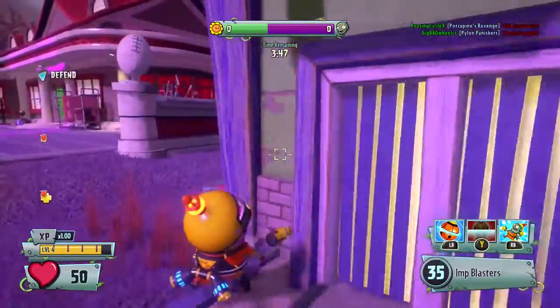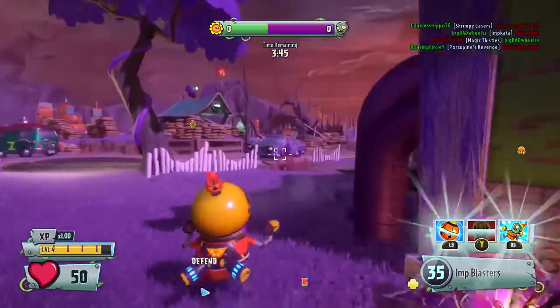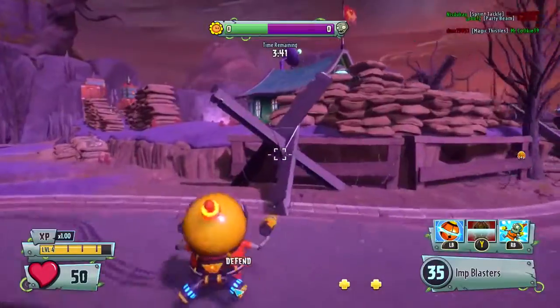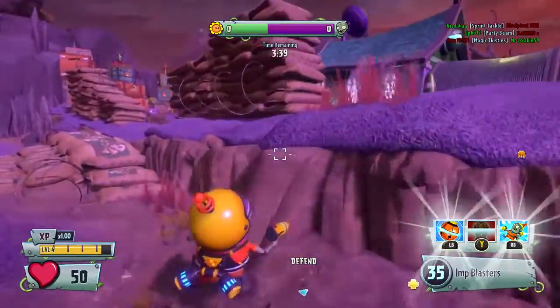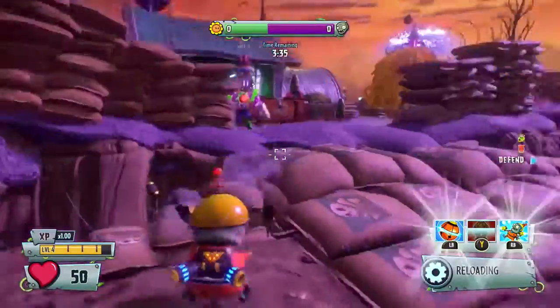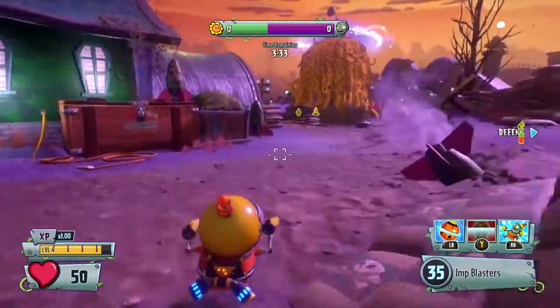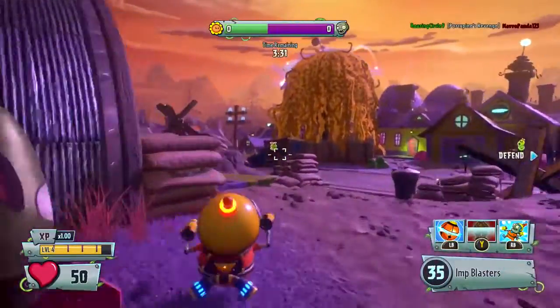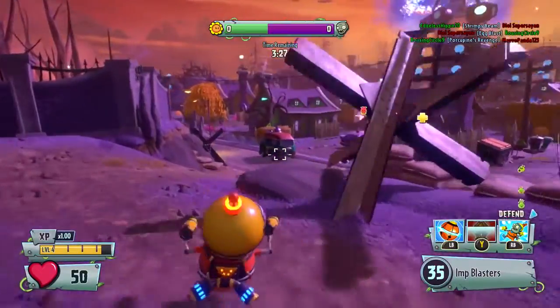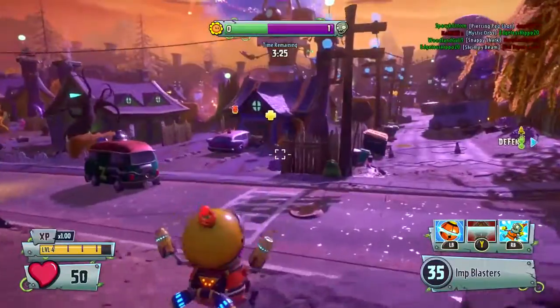Especially when there's a big crowd, people generally seem to target the bigger enemies — things like the Citron plant and the cactus on the other side. People generally don't target you as much when you're running around as the imp. So that's good. He can also fly a little bit — he's got a little jet pack so he can get up to quite high places. Like, can I get up here? There we go — I can climb up here where some of the other characters wouldn't be able to.